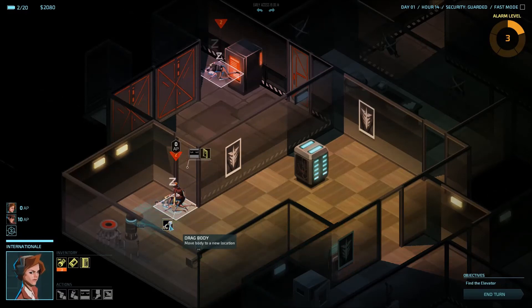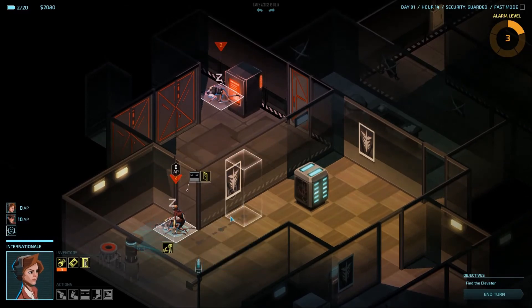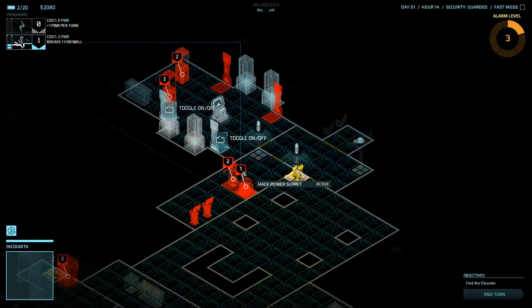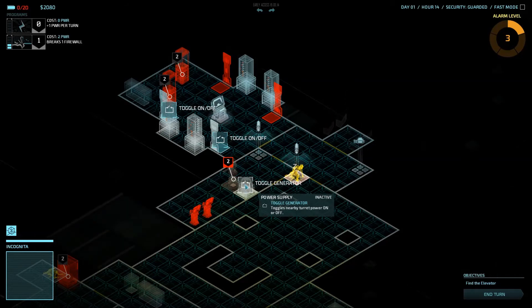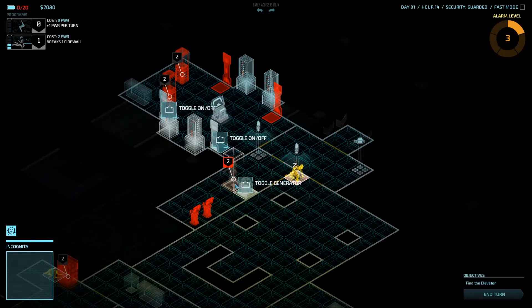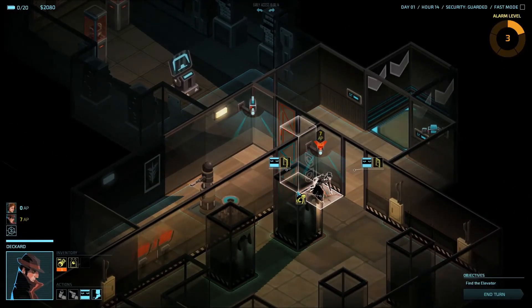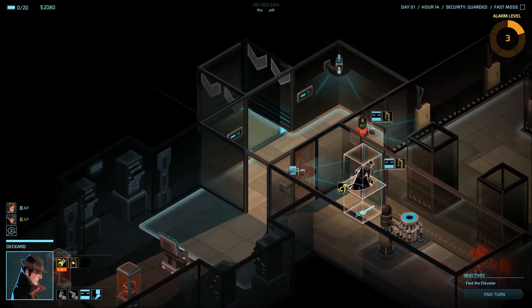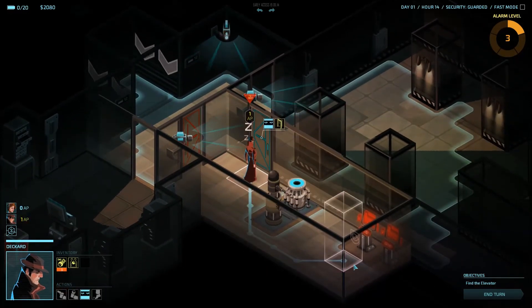This guard doesn't carry anything — I can only drag him, and I cannot steal from him. So I'm just going to wait here. Now Deckard has finally got enough points to disable the turret. The power supply of the turret is now inactive, which means that the turret itself is inactive. So now Deckard can finally move up here. Keep in mind that as you go through here, you need to close the door behind him, otherwise this guard is going to wake up and come after Deckard.